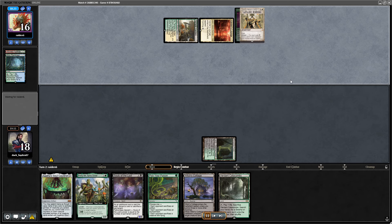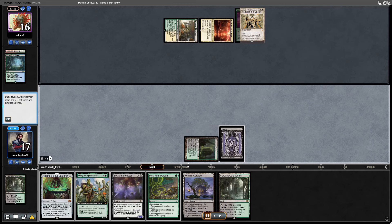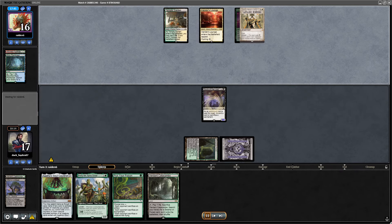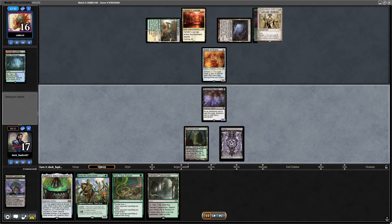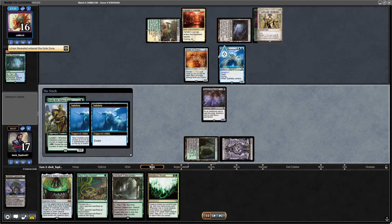Opponent goes for Leyline Binding, takes my Halfling. I think Halfling plays great because I have a lot of legendary cards in this deck: three Tyvars, four Grists, three Bills, three Agatha's Soul Cauldrons. That's a lot. It also plays great with Bristly Bill — turn 2, play the Bill, then play the Fetch and start getting those counters immediately.